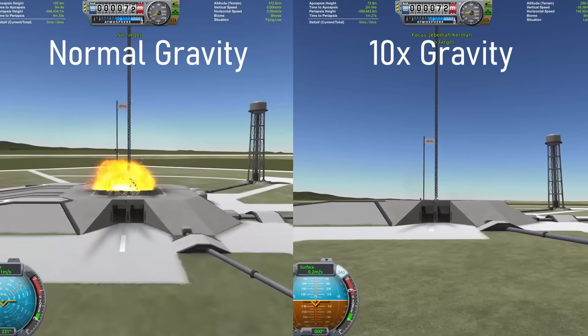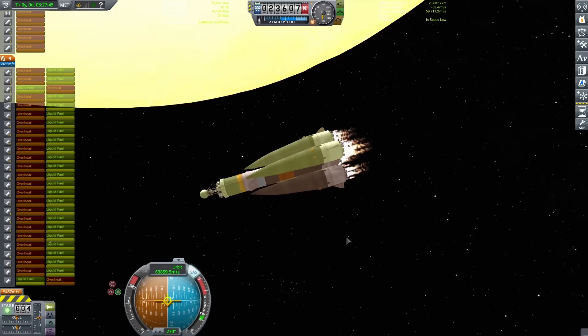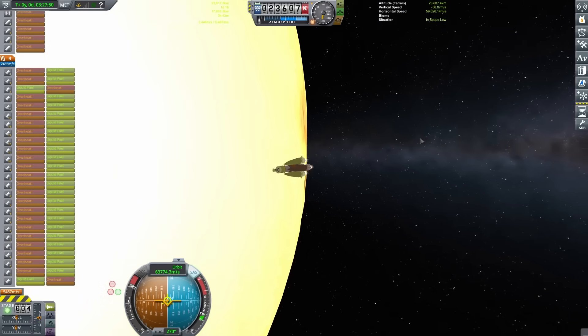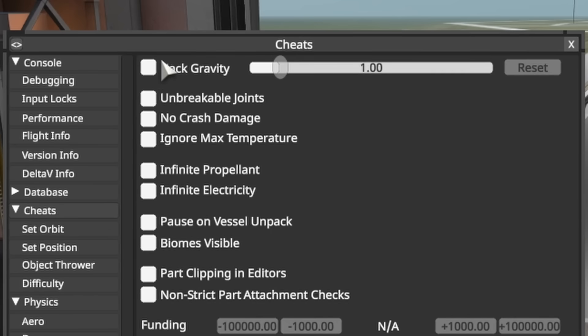In the title I said this would be sun gravity, but in the game the sun's gravity is only about 75% stronger than Kerbin, which just didn't seem like enough of a challenge. With that out of the way, I decided to drop into the vehicle assembly building, enable that insane gravity, and see what one of the simplest rockets would look like under these conditions.